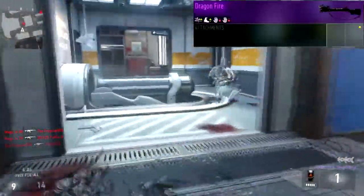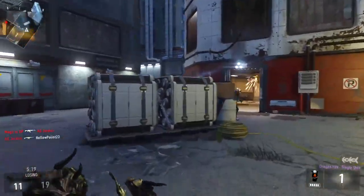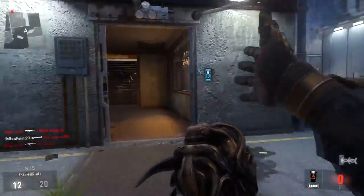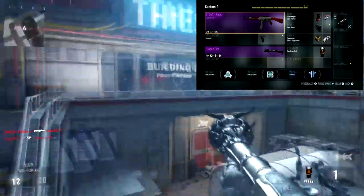In this class setup you'll notice I don't have an attachment for the blunderbuss — that's because I hadn't unlocked it at the time of recording. You're going to want to put on Advanced Rifling, but you'll probably need to drop one of the perks or scorestreaks in this setup since I didn't have it unlocked when recording this gameplay.